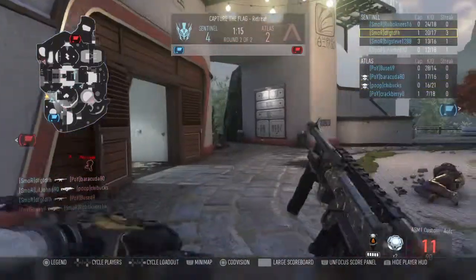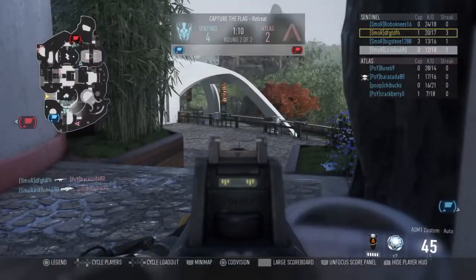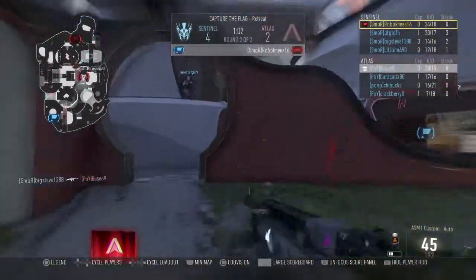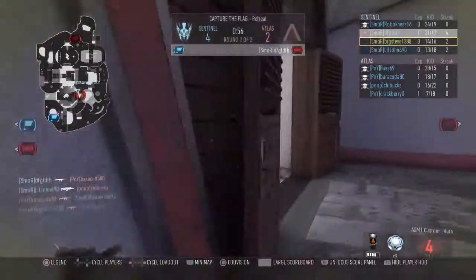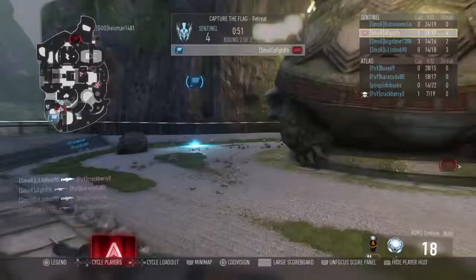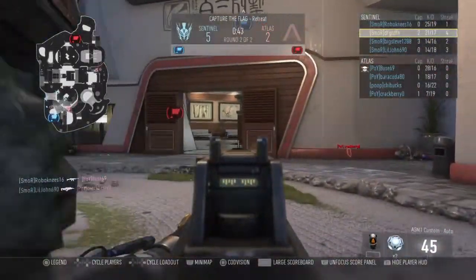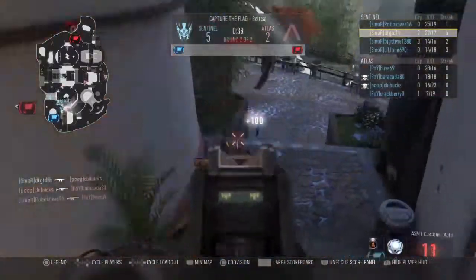S'mores is just camping up in their base — with a two-flag advantage, that's what you want to do. One ten to go, Robo with the pull for S'mores. They try to put it away but he's taken out. The Fig picks up the flag — Crackberry can't stop it, and that's gonna be it. Another cap! S'mores takes game three — CTF on Retreat. We'll be going into Uplink on Biolab for the next game.